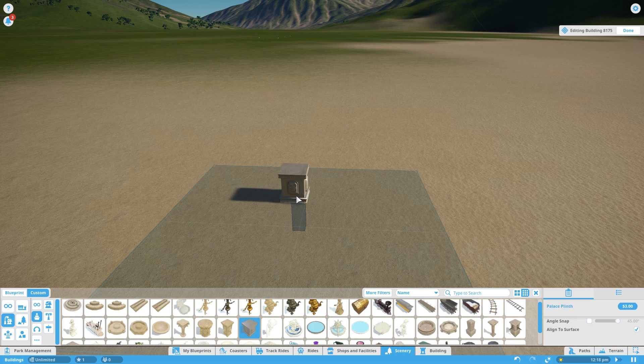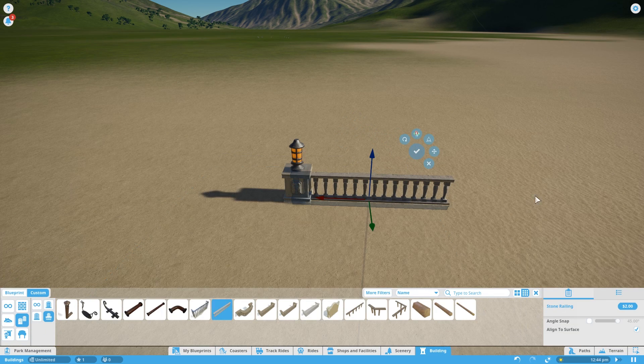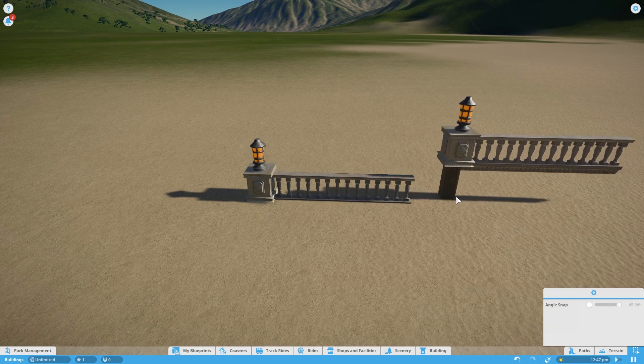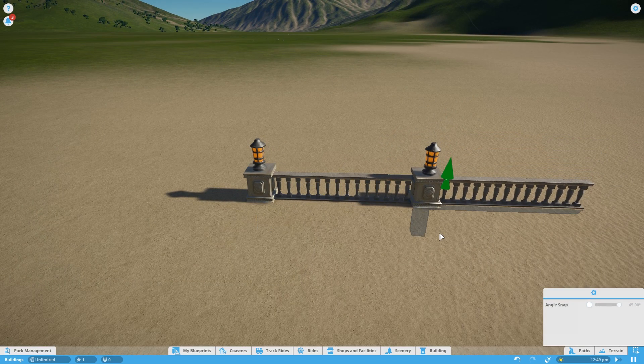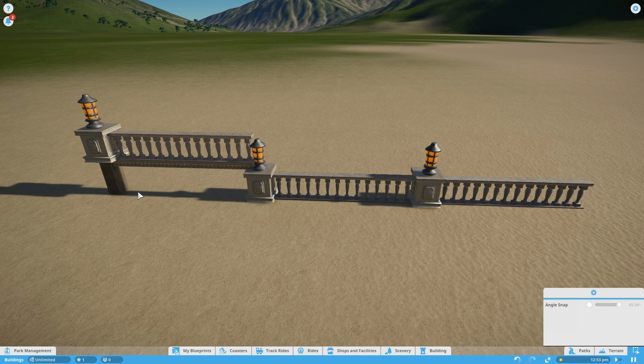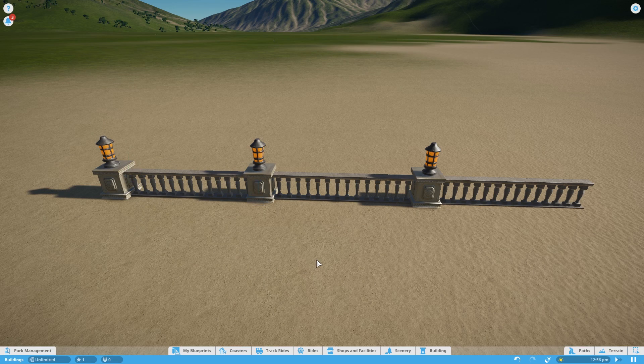I'll quickly place down a couple of bits here to show you. And now, because of that building piece, you can click this, select it as a building, and press Ctrl and D to duplicate it. Then all you have to do is drag it so that the building piece is back under the ground. Extremely useful for creating fences and other things that you're going to be duplicating a lot.